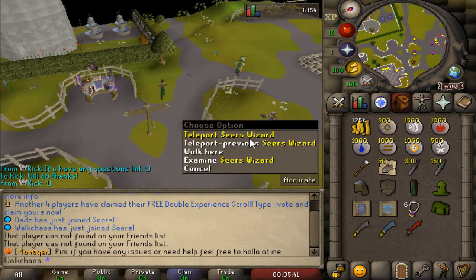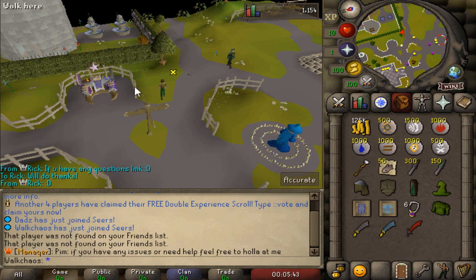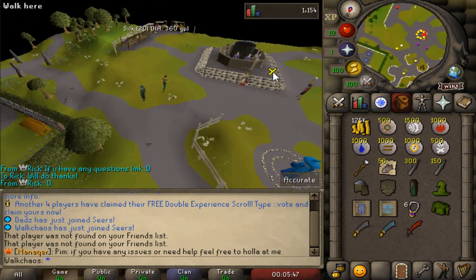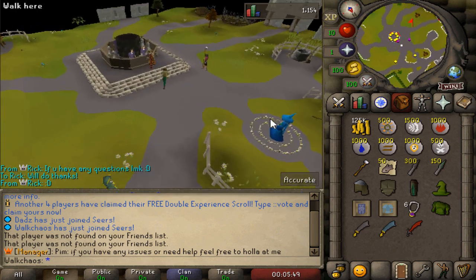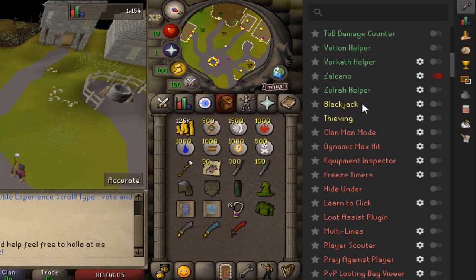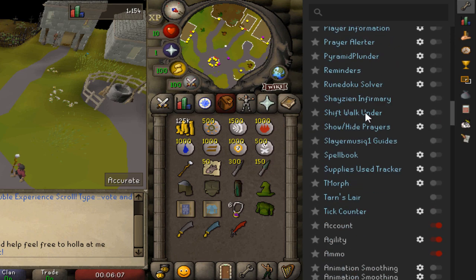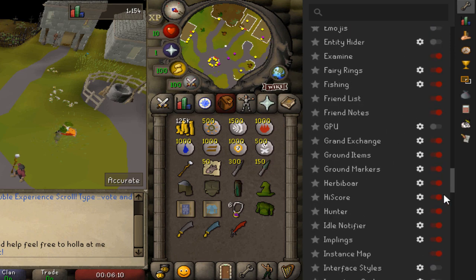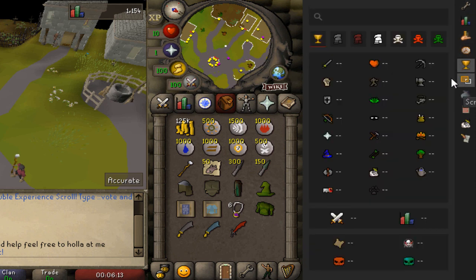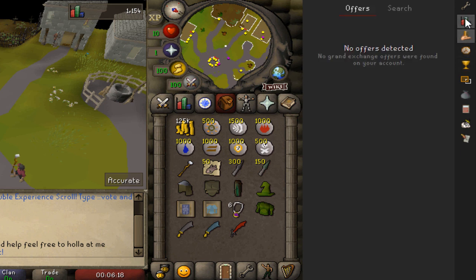This is so customized - in the middle we find the Seers wizard where we can teleport for free. We also have the Seers altar over here and in the middle of this beautiful Seers place we've got the bank slash grand exchange. Sears also has a fully working RuneLite client, as you can see. There are so many options you can enable and disable on this server - you got tracking, prices, everything you need on this client.